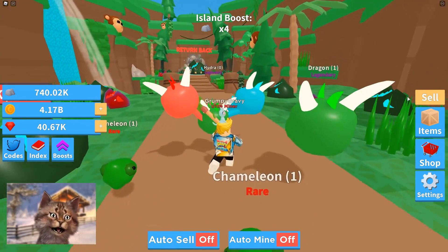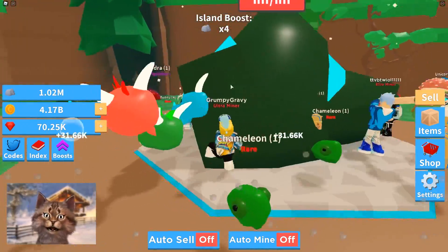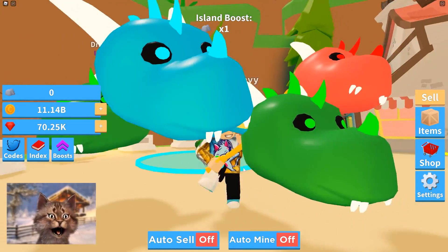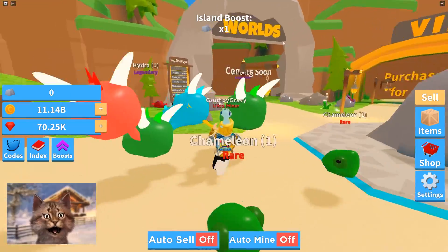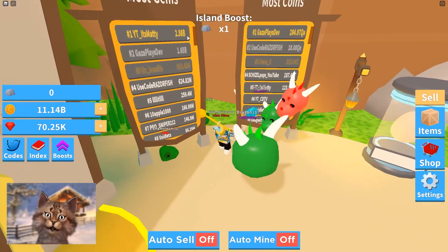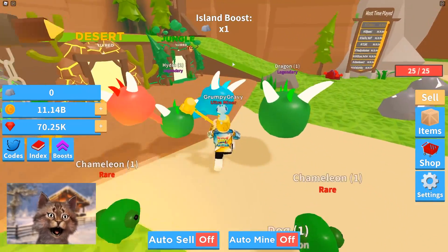Now we have all the best stuff. Every time I click I get 7,000 - this is so much easier. The unicorn might actually be the best pet. We got a million here and these pets multiply what I get. Let's sell - I have 11 billion but I need way more. We got the dragons and the Infinity Gauntlet. I'm checking the leaderboard because I want to be number one. Most gems is 2.5 billion, most coins - that's not even a real number.